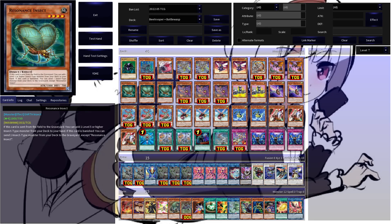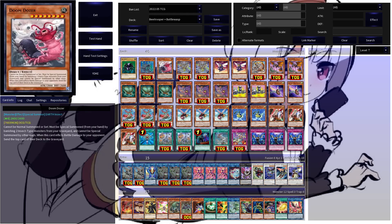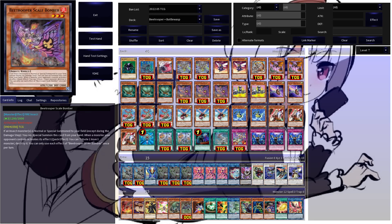Another really sick level four, probably the best level four in this deck, is Resonance Insect. If this guy is sent from field to graveyard, you add a level one or higher insect-type monster from deck to hand. And if he's banished, you can send an insect-type monster from your deck to the graveyard — enables some really sick setup with the foolish burial effect. It also easily enables you to get to your bigger insects like Mighty Neptune, Doom Dozer, or Sting Lancer. Really sick card, definitely one of your main play enablers.